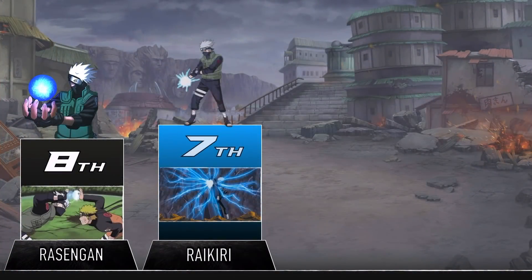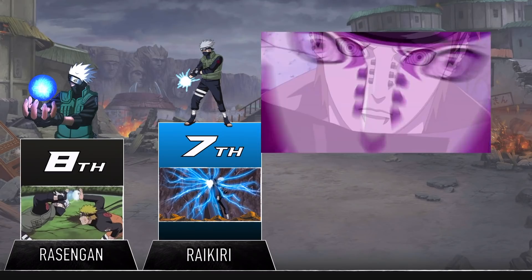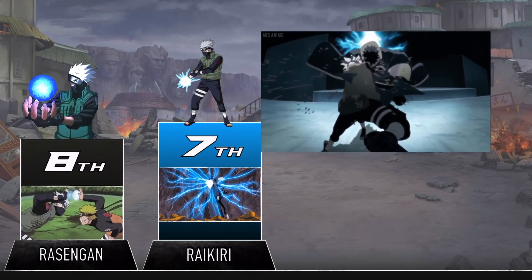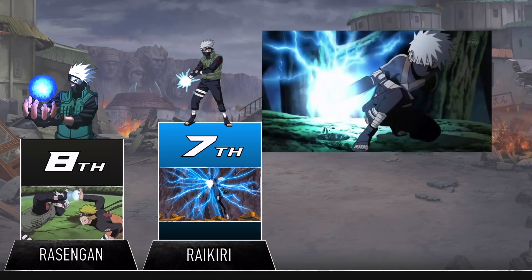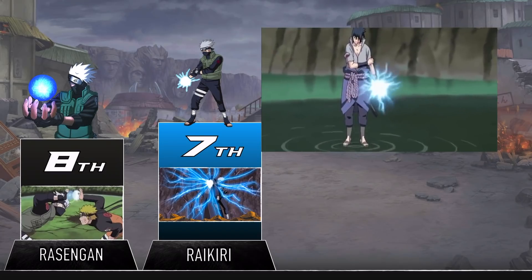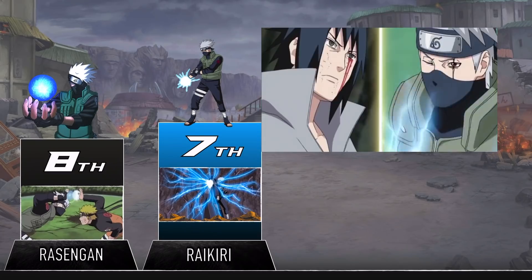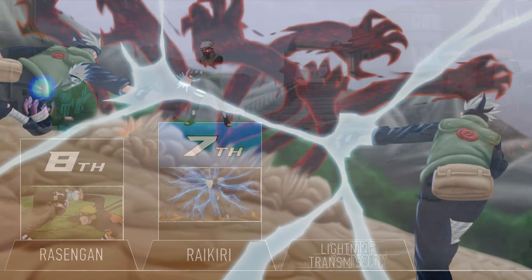The Chidori is definitely what Kakashi is more well known for. The Chidori is what happens when you try to make a lightning chakra Rasengan and mess up — though it's not really much of a failure considering how ridiculous this thing is. There's a reason the Chidori is known as more of an assassination technique than a ninjutsu. This technique is going to one-shot anybody who takes a direct hit from it unless they're way stronger than your average ninja. There's a good reason Sasuke never stopped using it after he learned it from Kakashi — as the jutsu's creator, the Chidori definitely deserves a high spot on this list.